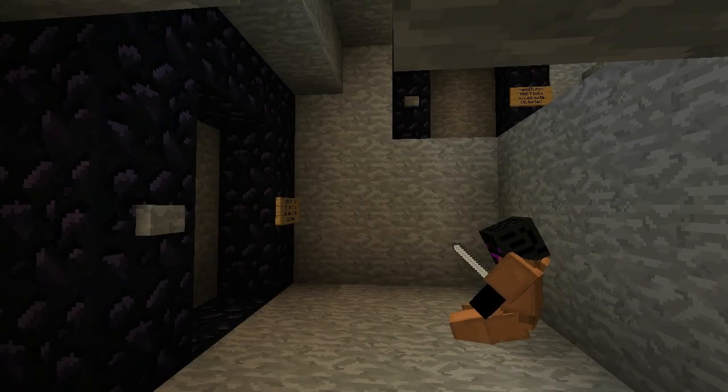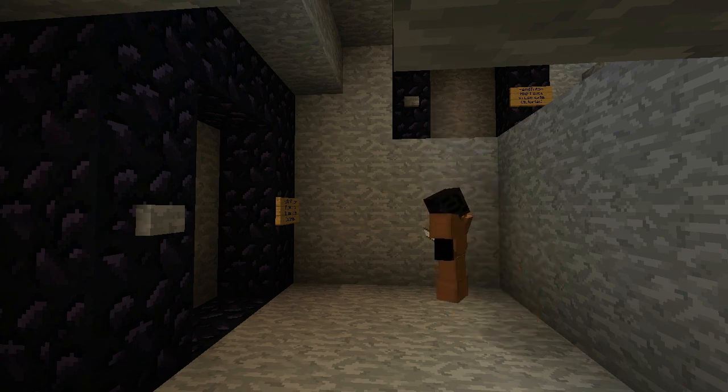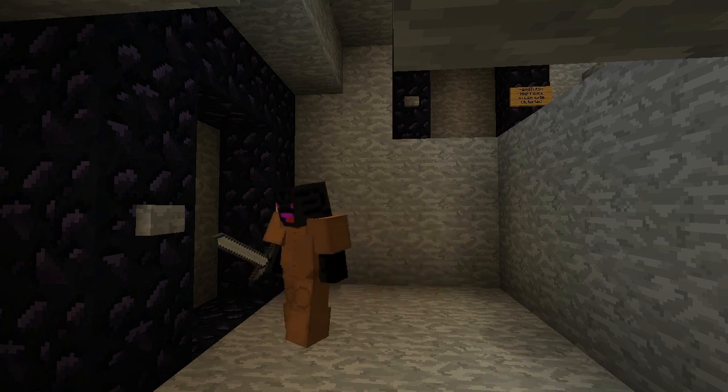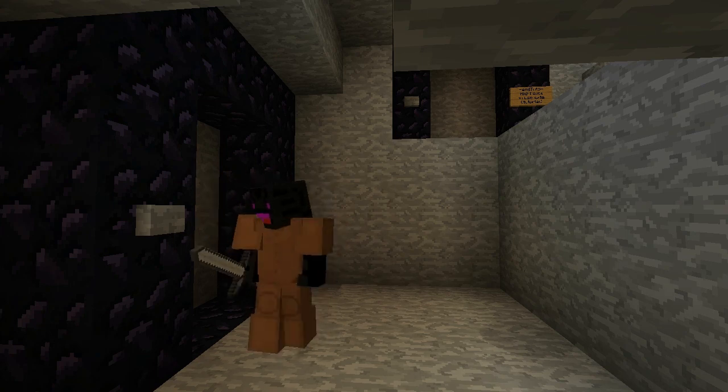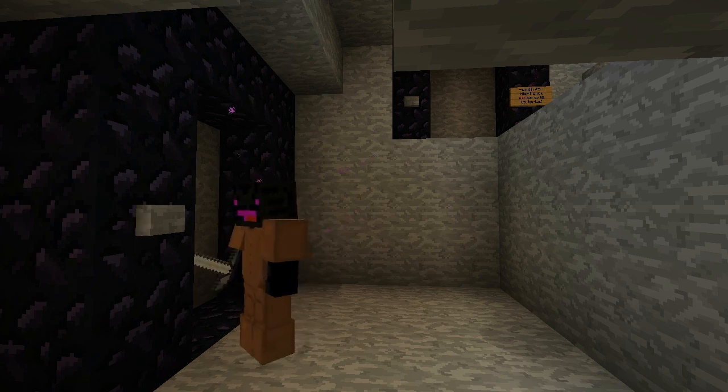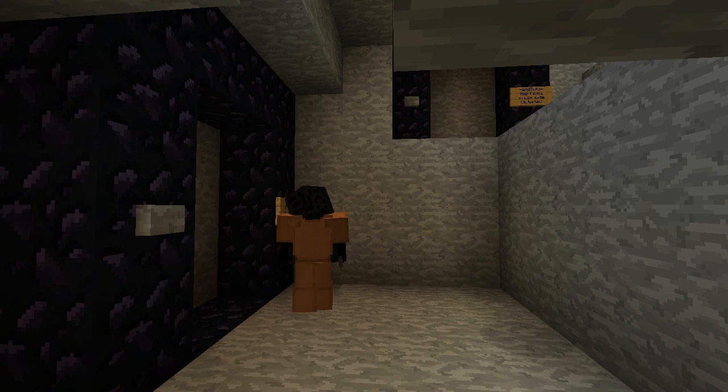Poor User B. Deflated and defeated, User B sits in calm contemplation, trying to wonder where did he go wrong? Rather than flailing at the stargate, User B decides a bit of trial and error and a bit more testing is required. It may take him a bit longer, but he soon manages to activate the portal.